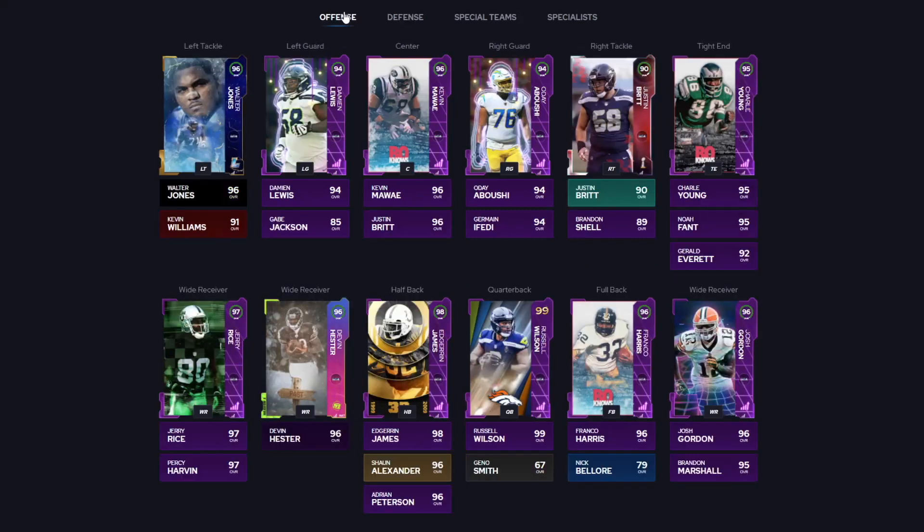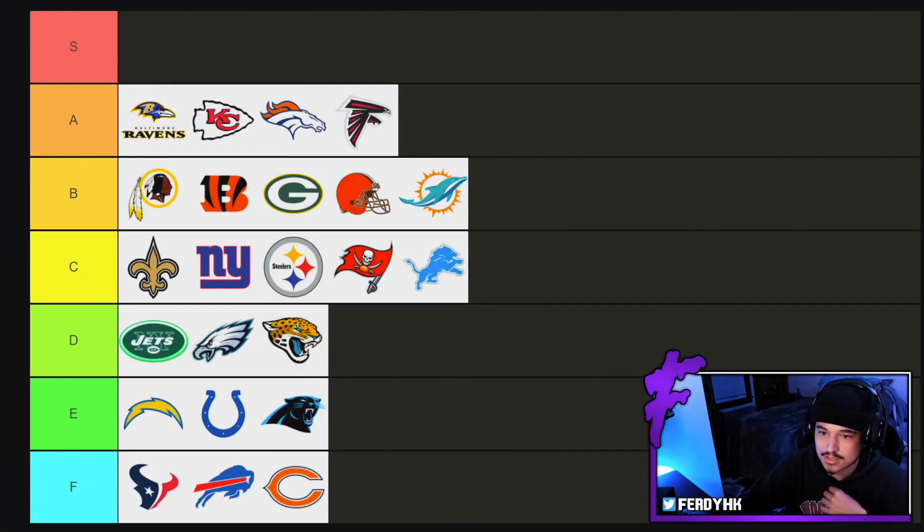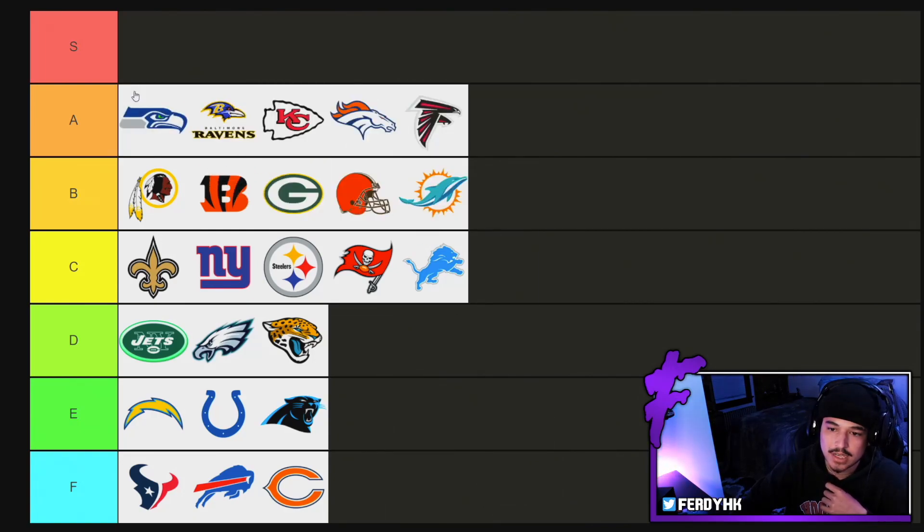That is the Seattle Seahawks — a really nice theme team, really good right now, and crazy potential at receiver to end the year. They got like eight receivers in a row earlier in the year. We're going to throw the Seattle Seahawks theme team right up here at number nine next to the Ravens.